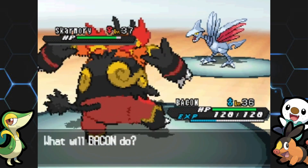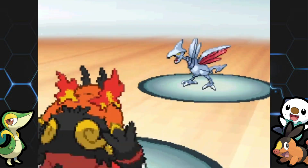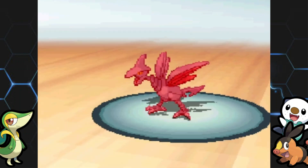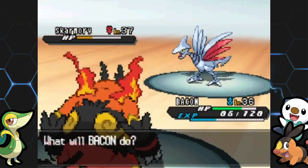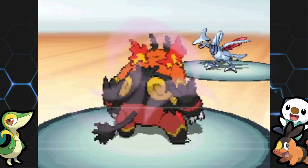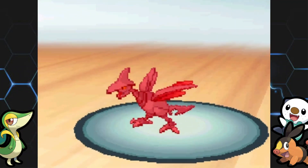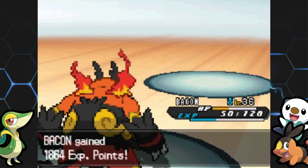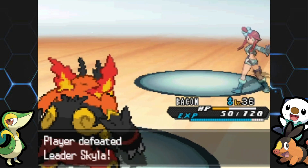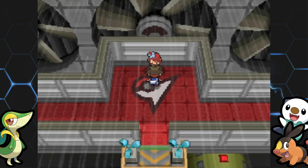We have Emboar fully healed now. He's going to eat an Air Cutter first — it's not as strong as Air Slash, so we're handling that well. Heat Crash! I think we might take it out on the next turn; it did more than I thought. Air Cutter has a good chance of critting, so watch out for that. But there we go — we took down the Skarmory.